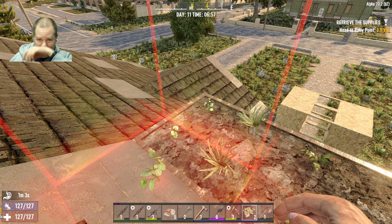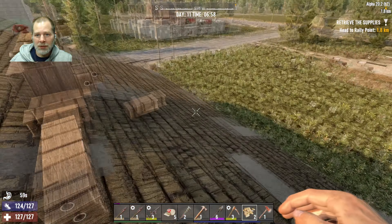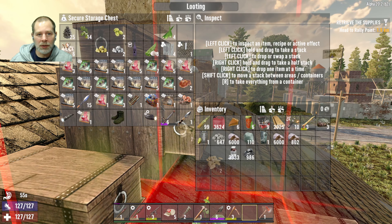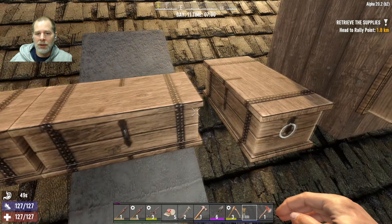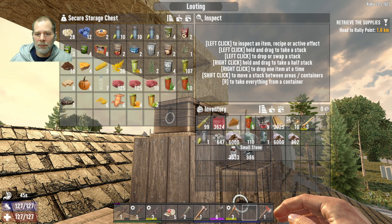All right, let's grab this, put it back, and go over to the trader. We need beakers and we need acid. We can put the rotting flesh back.